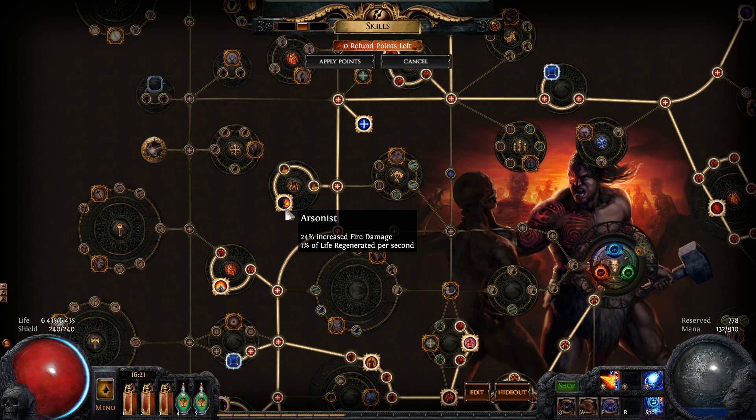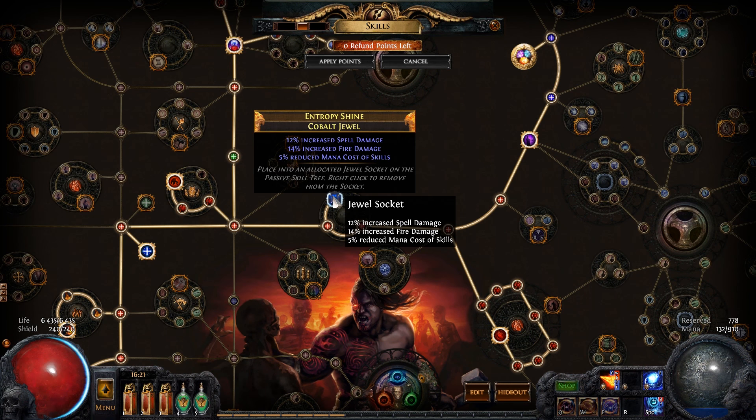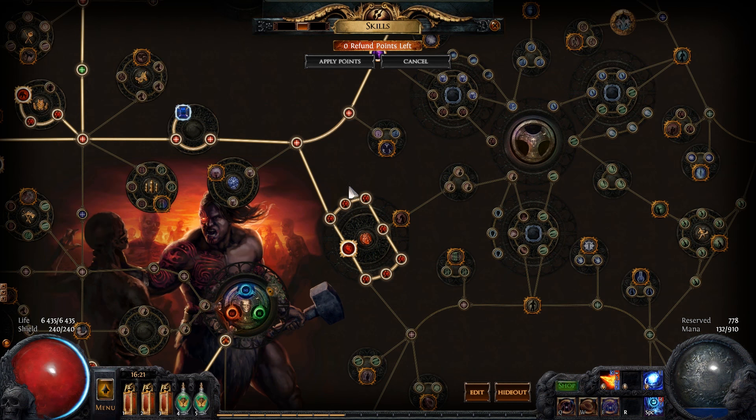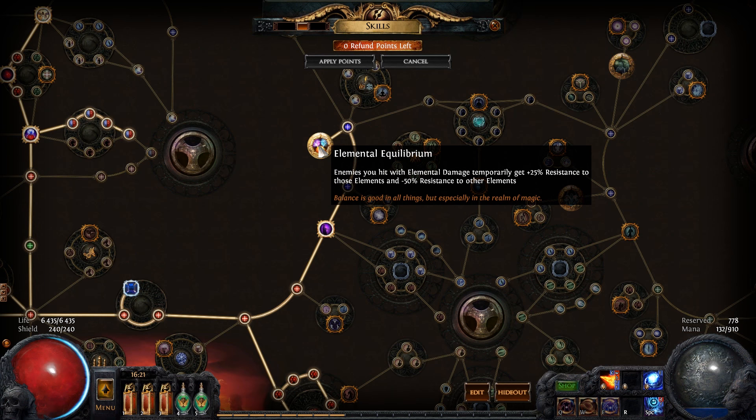I also have Bloodless. I went up here to take Barbarism. I took Arsonist to increase my fire damage and life generation. I have Ancestral Knowledge because I needed more intelligence. I have another Jewel Socket here, again increasing my fire damage and my spell damage. I went for this whole big life wheel here. I went for Shaper and I have Elemental Equilibrium.